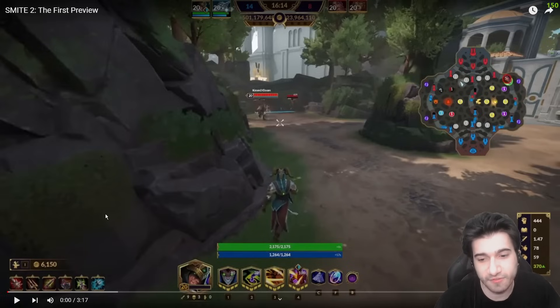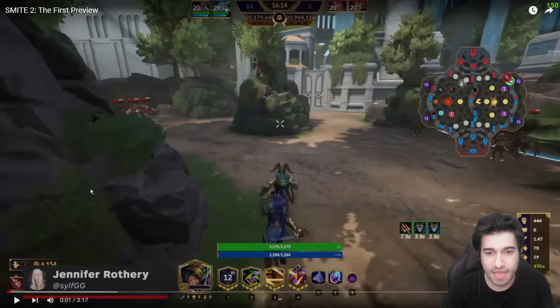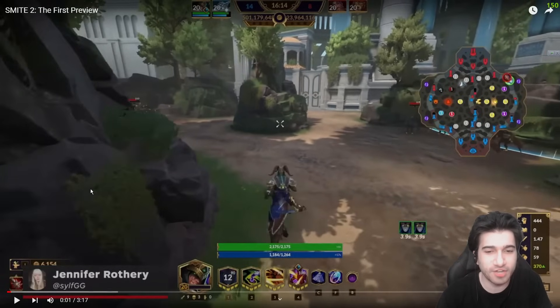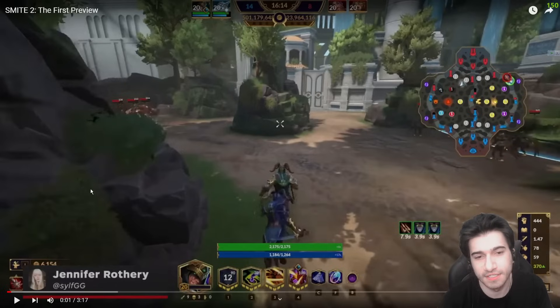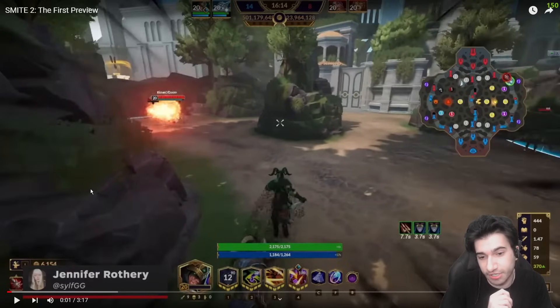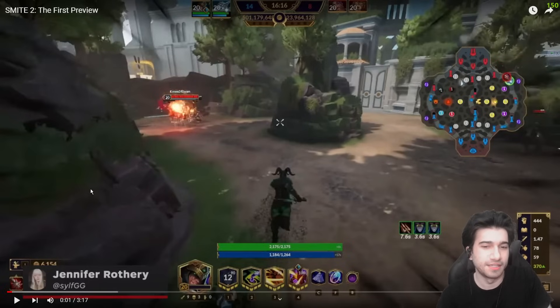Let's talk about Loki's first ability, Vanish. Loki's Vanish is kind of different than his original Vanish. First off, it leaves a kind of clone, similar to Ao Kuang's first ability. That clone disappears — I'm pretty sure it doesn't stay, though it could be a bug. And then Loki becomes this very weird black silhouette kind of character.